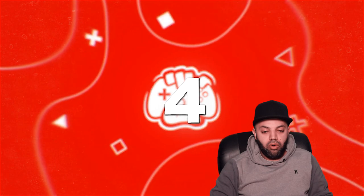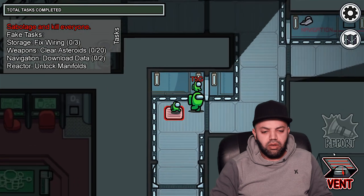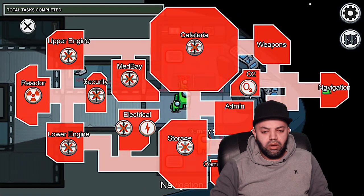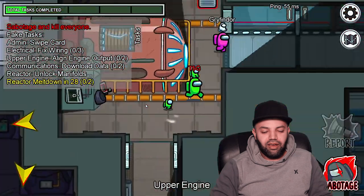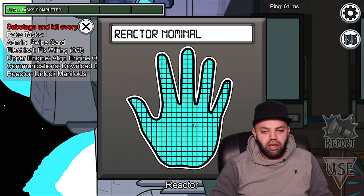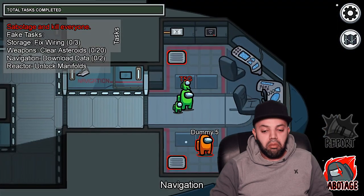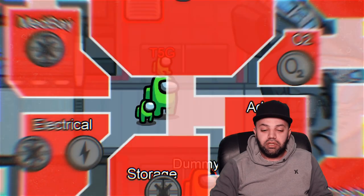Now let's move on to number four: standing still while sabotaging. There are a lot of people out there who just stand while opening their sabotage menu. If you're an imposter, people could just see you standing still just before a sabotage, and then you start suddenly moving again. Here's how to avoid this. There's actually a way to act natural while also sabotaging. On PC, change your controls to mouse and keyboard and you could walk around while still having your menu open. For mobile, just use one finger to move around and open up your sabotage menu with the other finger. You definitely got to keep this in mind when you're an imposter.